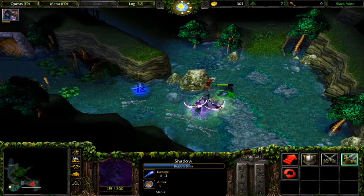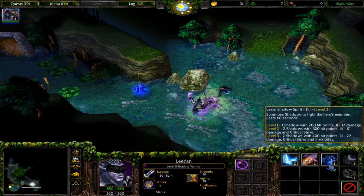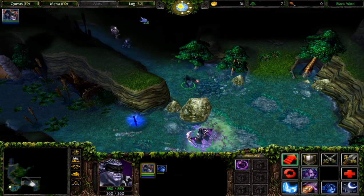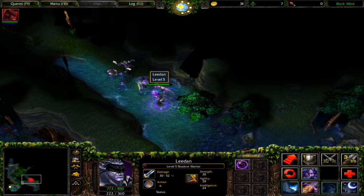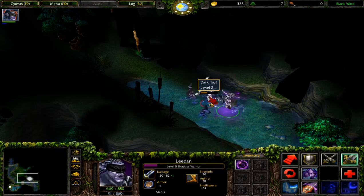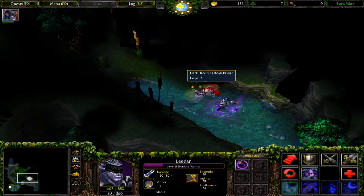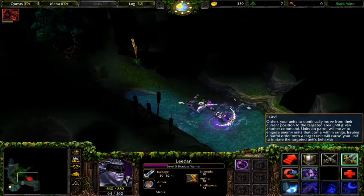I am a shadow assassin. Each time I level up I get my hit points and mana points restored to max - it's because it's a Diablo system. Whenever you level up in Diablo, you get health and mana restored. I'm assuming this is a secret area because some tools are just lurking here - let's see what's in here.